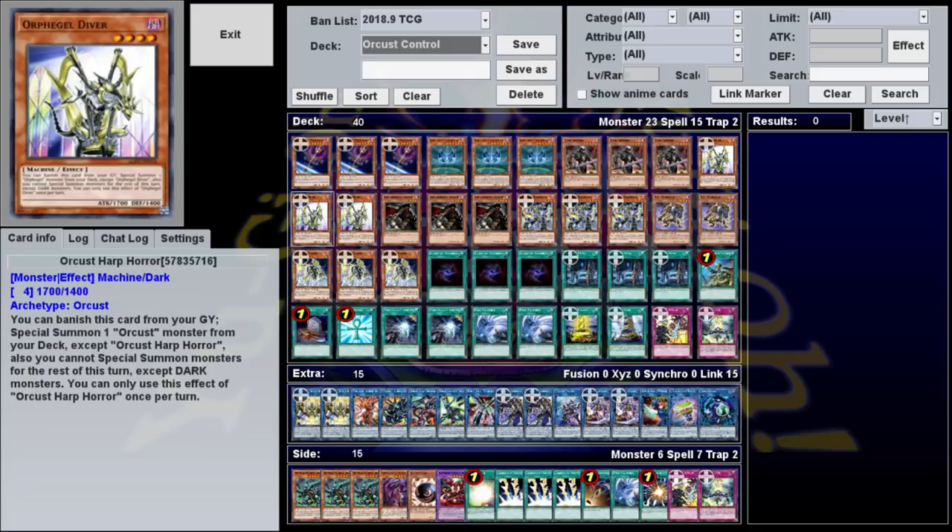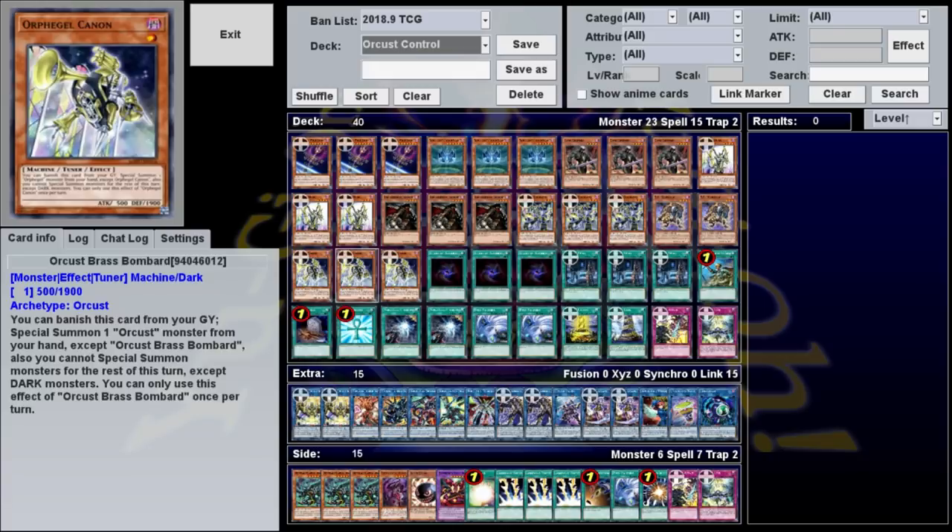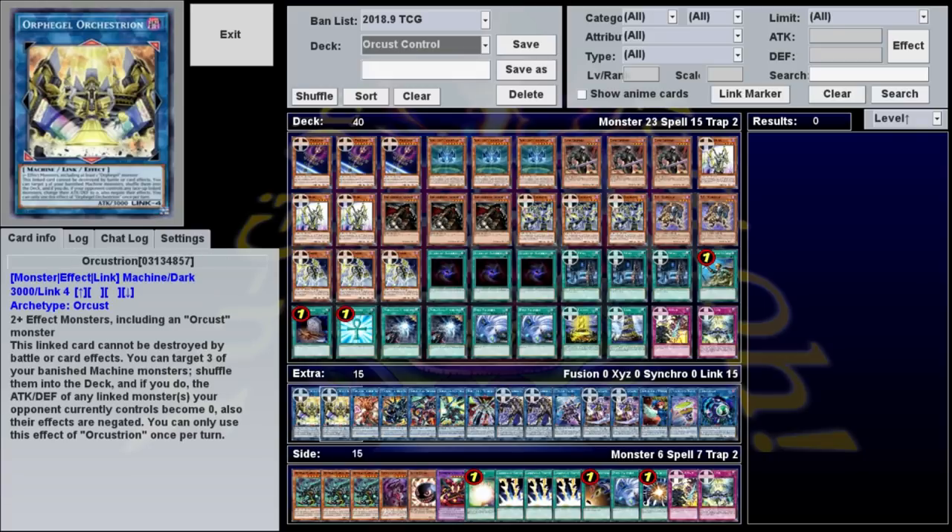All the Orcrest main deck monsters are machines that banish themselves from the grave, so getting the prerequisites for these effects is not too difficult. The effects themselves, especially those last two, are really effective because they don't target, and all of your Orcrest link monsters have arrows that point upwards to your opponent's monster zone, so you can affect them that way. The only downside is that none of these effects are quick effects, so they can't be used to disrupt your opponent during their turn.